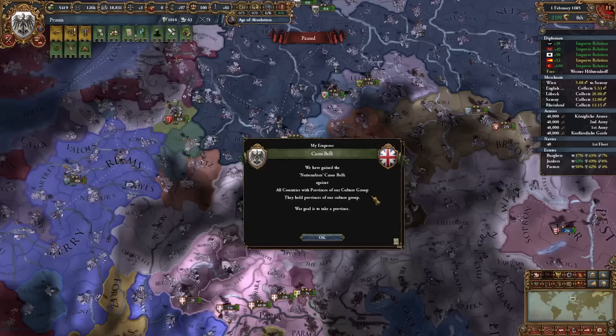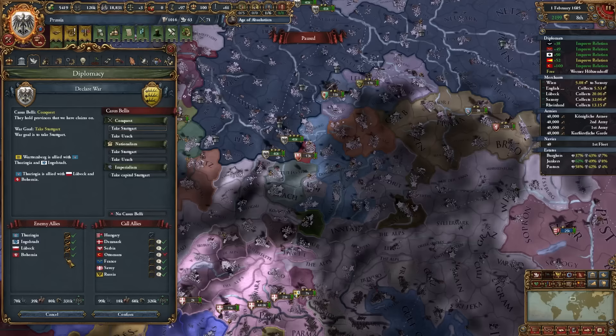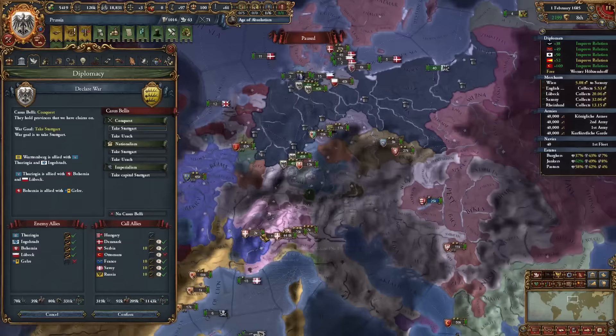Now that we have the Imperialism CB it's time to go — attacking Württemberg and calling in cobeligerents including Thuringia, Ingolstadt, Lübeck, and Bohemia, with all allies except Denmark. We'll annex all these nations right away.